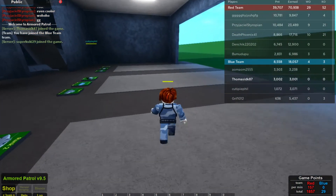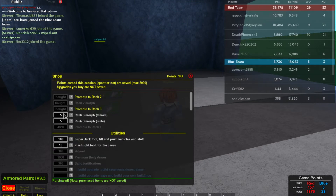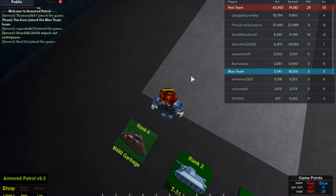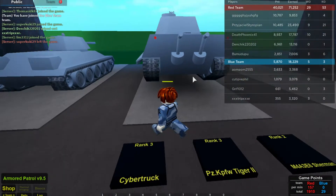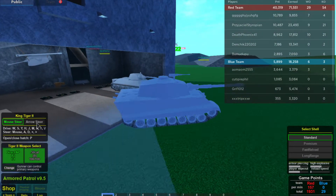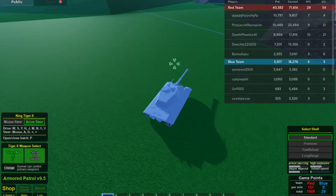So we're in the game now. We're going to spawn the Tiger II, but I'm just going to upgrade here in the shop first — and there we go. Now we should be able to spawn the Tiger II. In order to spawn it, you have to buy rank 3 in the shop to unlock it.